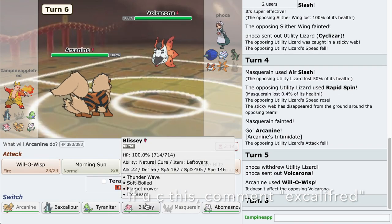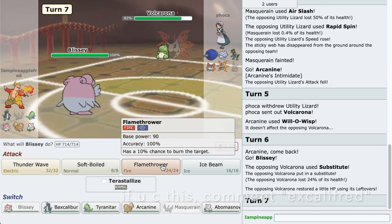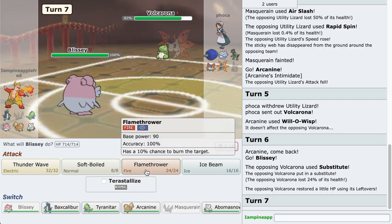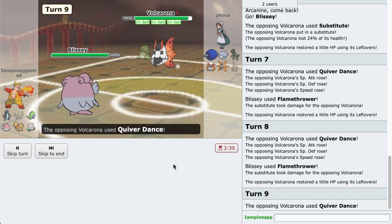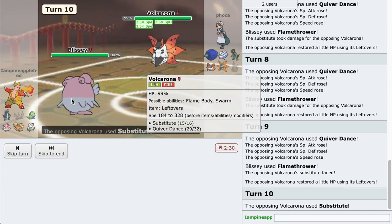I'm gonna go to the Blissey. This thing is gonna Quiver Dance and I just don't want it. Blissey is nerfed because it doesn't have Toxic or Teleport but I can make it work. Let's go for a Flamethrower. We're gonna get wrecked. Yeah we're gonna get screwed here. That's not good - they're just gonna sub again.